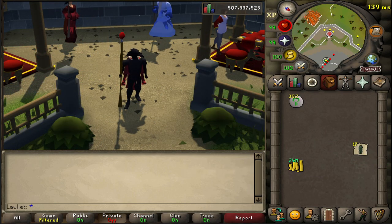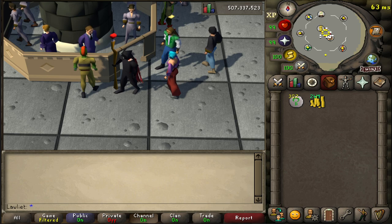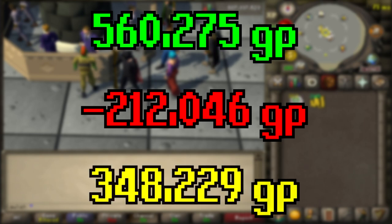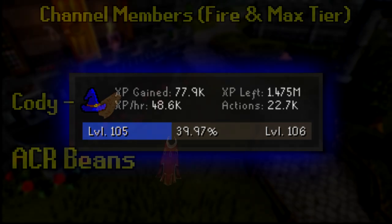So after one hour of high alching, we're left with 24 million coins. We need to do a little calculation to see how much we made. In total from high alching for one hour, we were able to make 560,275 GP. Subtract the cost of nature runes — 212,046 GP — and that gives us a grand total profit of 348,229 GP from one hour of high alching in free to play. Here's also a look at the total magic XP we got in this one hour: almost 78,000. For a low-effort magic training method that actually gives you profit, this is pretty good.